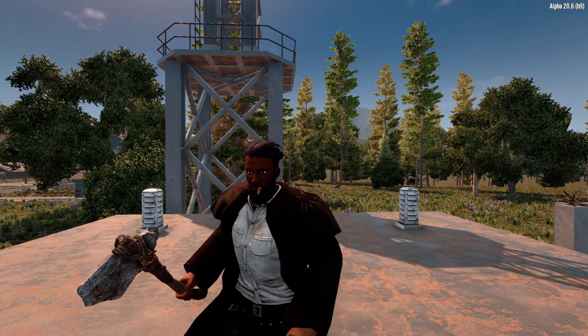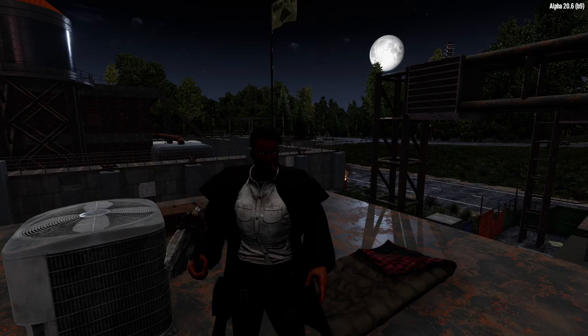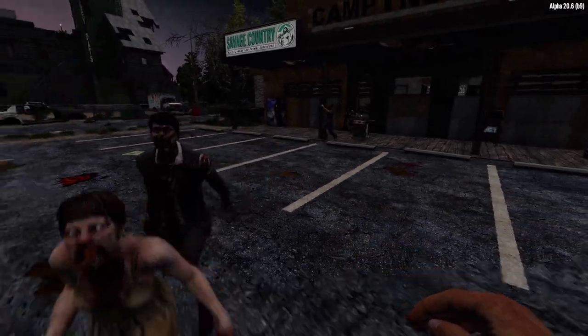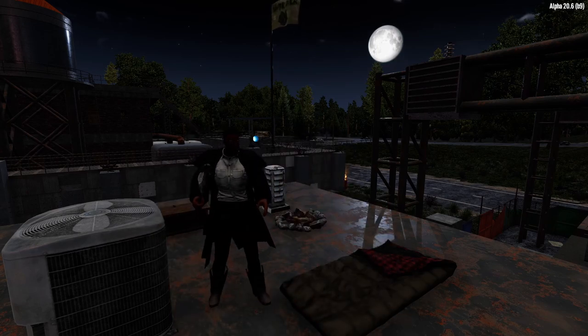By now it should be almost night time, so my last tip is: stay home at night. Night time can be very scary at the beginning of Seven Days to Die — scary music and even scarier zombies. Use this opportunity to set up your temporary shelter better, and use what you learned in the tutorial.